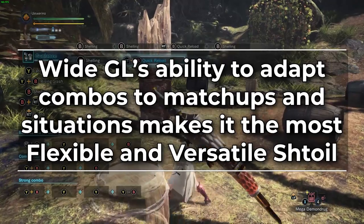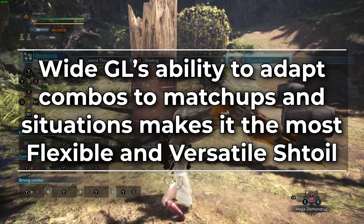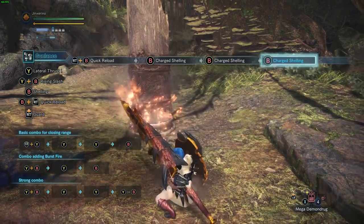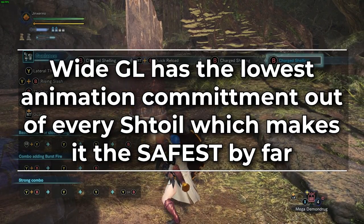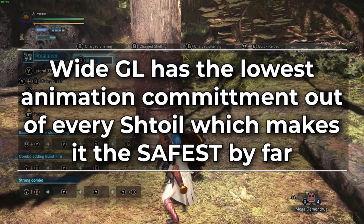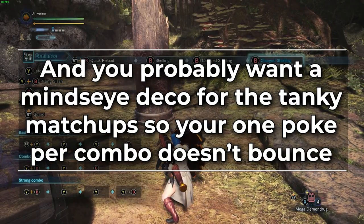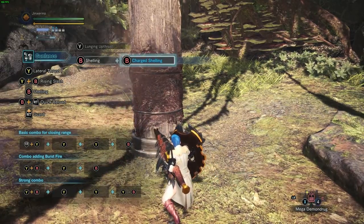Anyway, moving on. Wide gun lance's ability to have a bunch of different combos depending on the monster matchup makes it extremely flexible and arguably the most gun-lancey of the gun lancers. If you're fighting something really squishy like Bagelgoose, you can focus more on pokes than shelling. If you're fighting something with really tanky hit zone values like Lunastra or Lavasioth, you can focus on shelling and only poke once per combo. On top of that, it is the safest playstyle by far because it has such little animation commitment, making it much easier to block or hop out of the way. The only downside is that the only wide 4 gun lancers that exist are KT weapons, and for those tanky matchups you probably need a Mind's Eye deco so that one poke in your combo doesn't bounce.